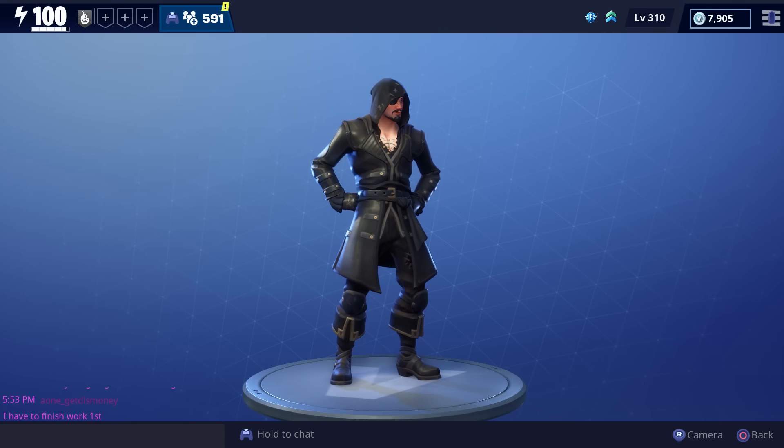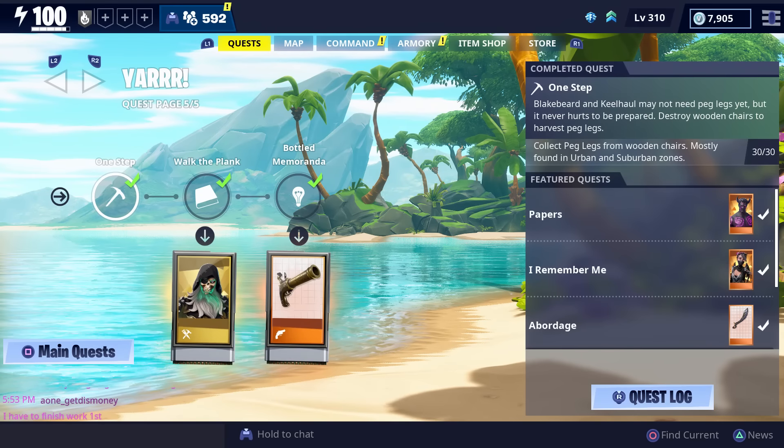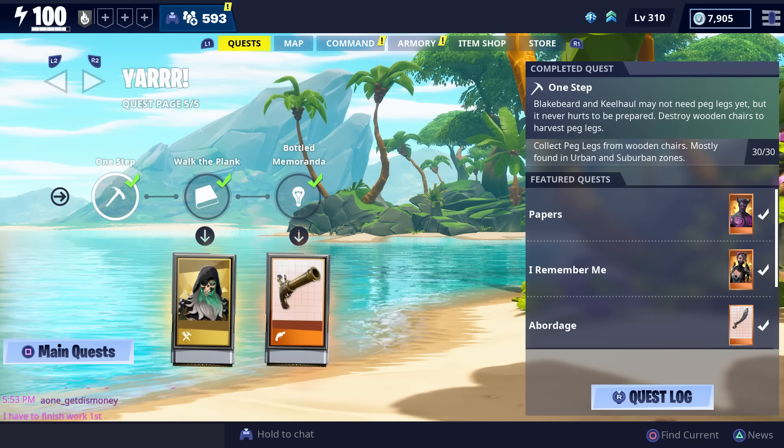For today's video we're gonna get some gameplay with the new mythic instructor Blake Beard the Blackhearted. You'll be able to get him after you complete the Walk the Plank quest, which is on page five of the yard quest line.